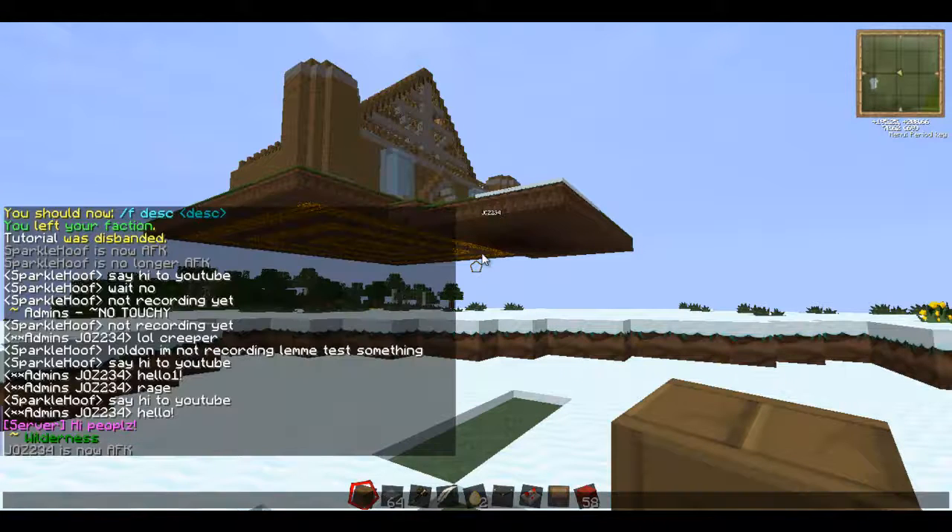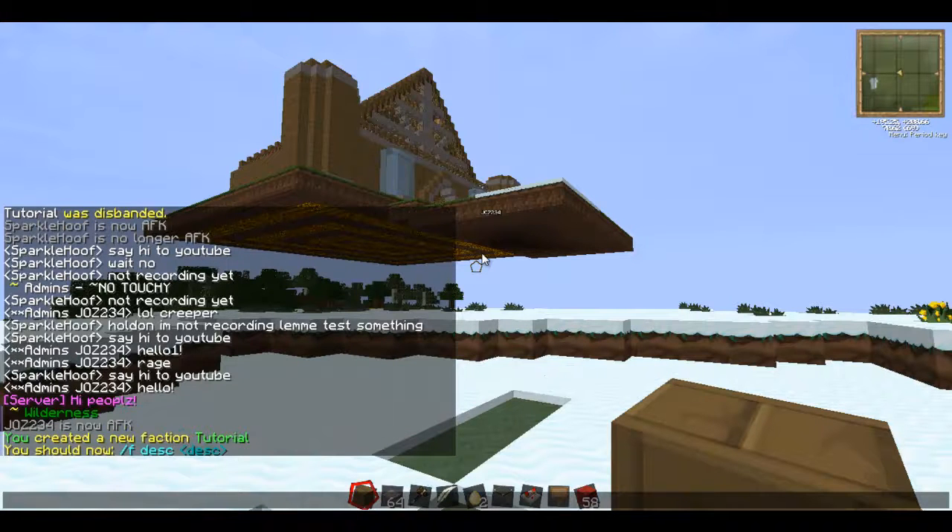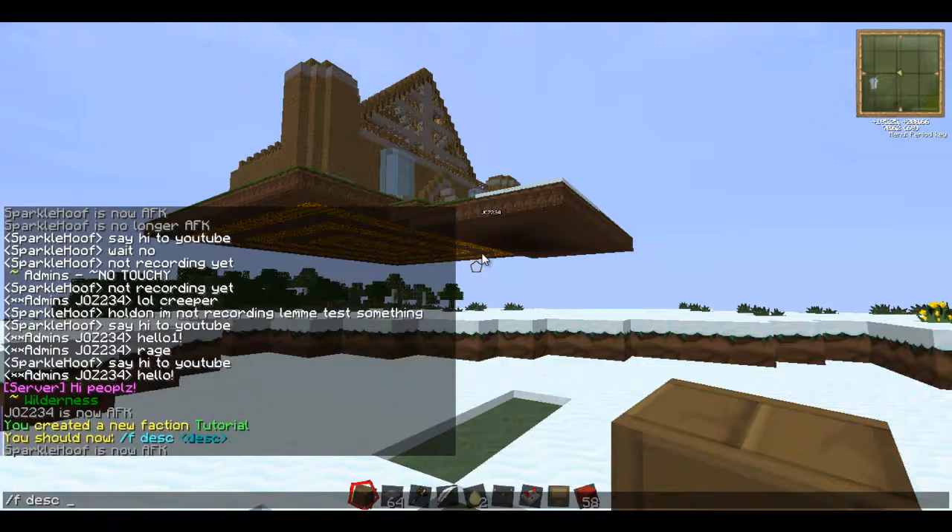So what we want to do first is slash fcreate, and then you want to put your faction name — I'll say 'tutorial'. Then it's going to prompt you to enter a faction description. If you don't add one, whenever you walk into your territory it will say something like 'this is the default faction description.' So I'll just say 'description test faction.'